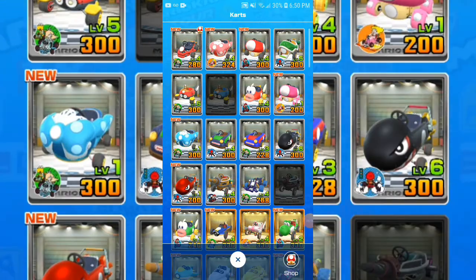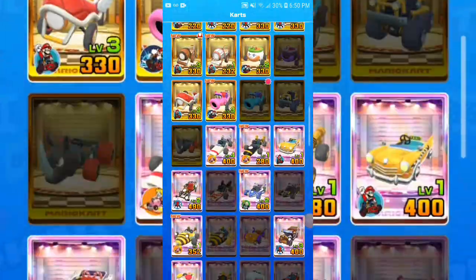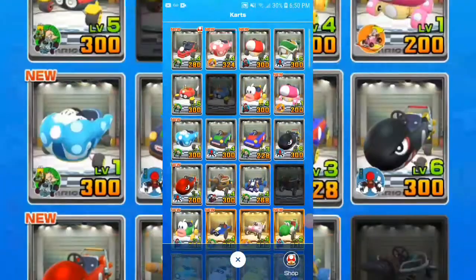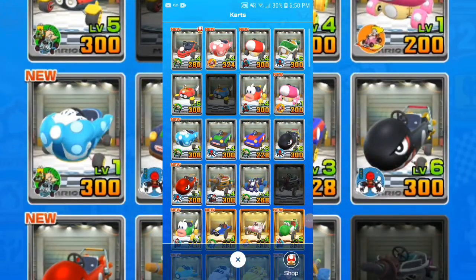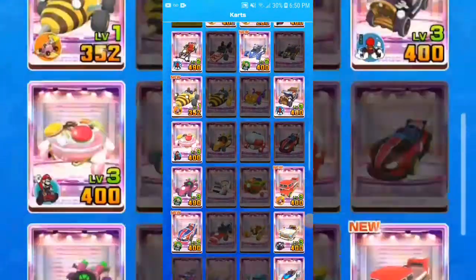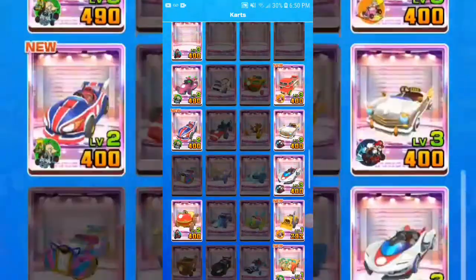I've always been a Gold Pass member, so the only Gold Pass items I don't have are the Blue Baby Buggy, Warship, Clown, Dark Clown, Black Circuit, and Bumble and Queen Bee.